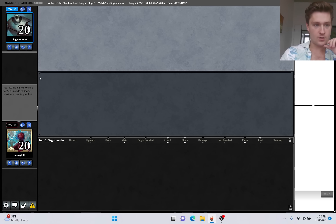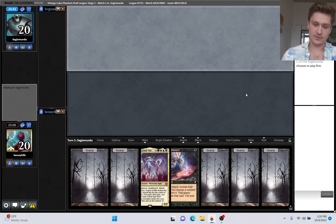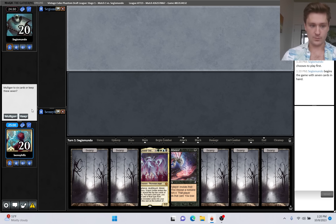We are on the draw for round one against Sege's Mundo. Hopefully we get a nice hand with Dark Ritual and Tomb Reanimate. I think we can do better - I do like having Thoughtseize, but any hand with Entomb is honestly better than this. Mulligan.